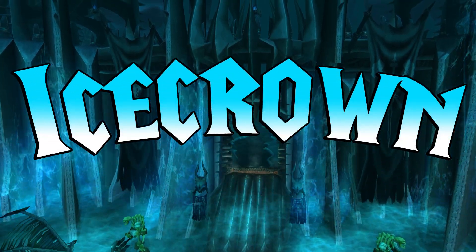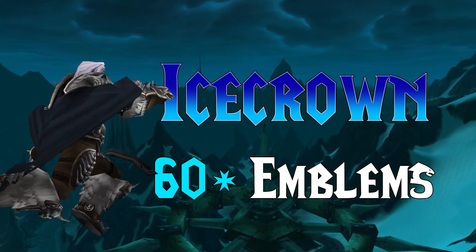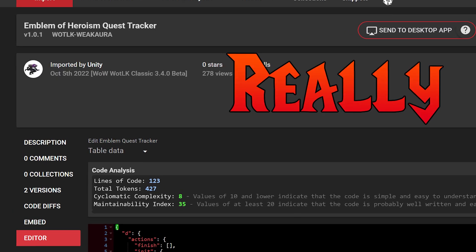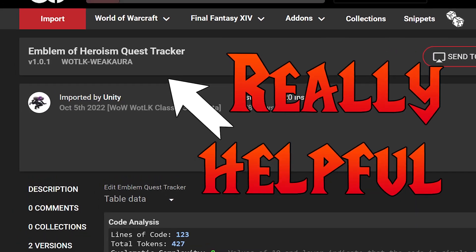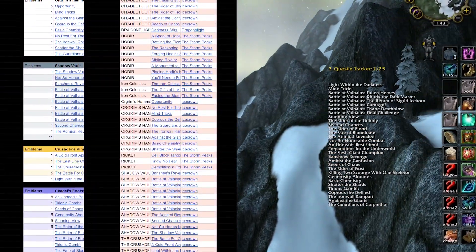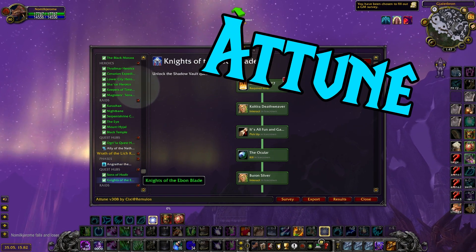It's Icecrown time, and boy are there some awesome Emblem quests over here. First, take these add-ons: I'm using a really helpful WeakAura called Emblems of Heroism Quest Tracker, which automatically tracks the quests that give emblems. I'm also using the Attune add-on to make rep quest chains stress-free.